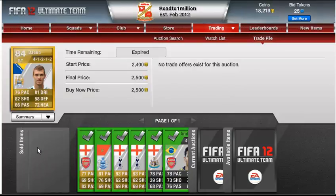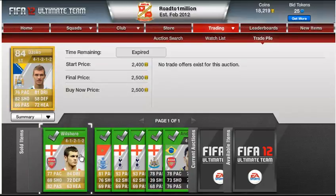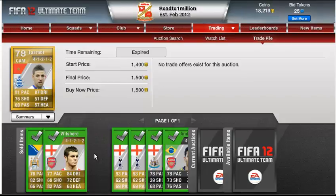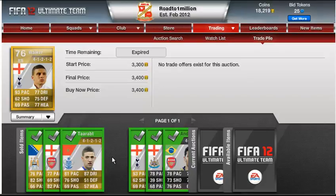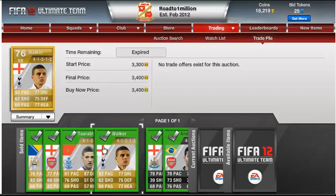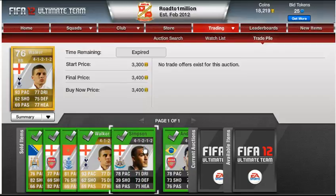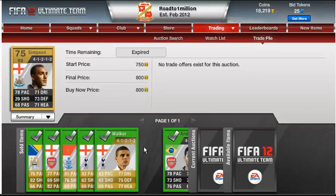Here's the breakdown: Dzeko — bought for $1,300, sold for $2,500. Wilshar — bought for $1,700, sold for $5,500. Trapp — bought for $1,000, sold for $1,500. First Walker — bought for $2,000, sold for $3,400. Second Walker — bought for $2,600, sold for $3,400. Simpson, right back from Newcastle — bought for $400, sold for $800.